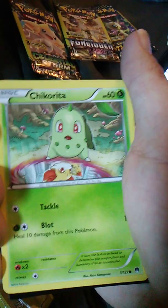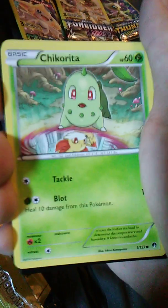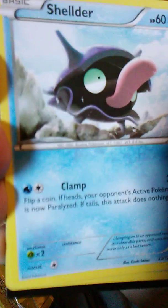And this one has been opened, so we're going to just get these out of here. We have Chikorita, and it's a bonus because you have to get Finnegan, it looks like. Tackle and Blot. There's Shellder — I don't think I have this card.